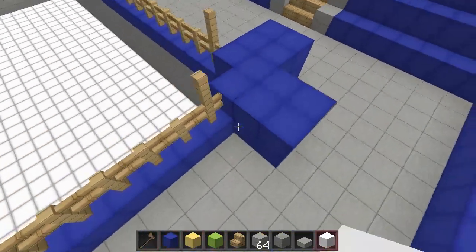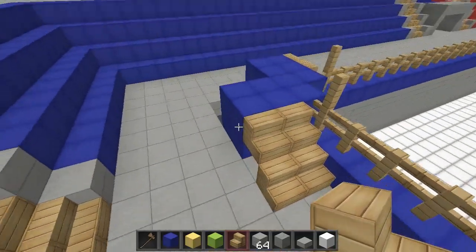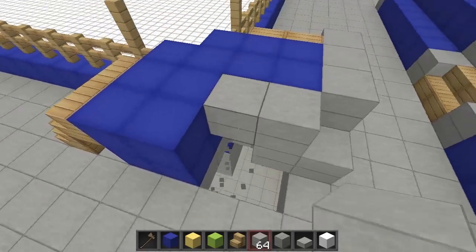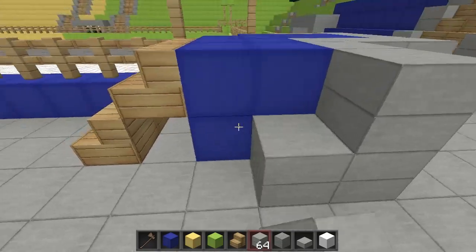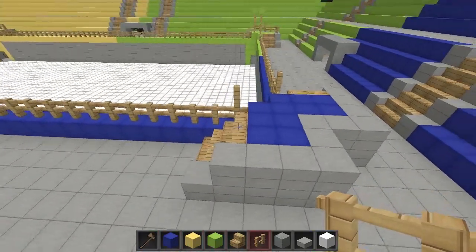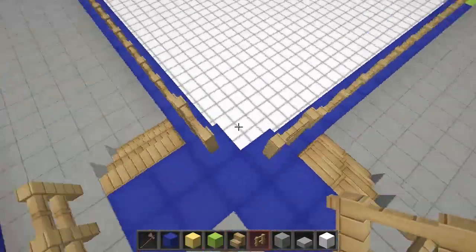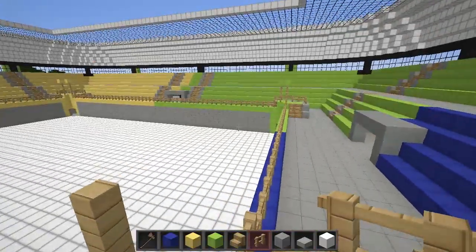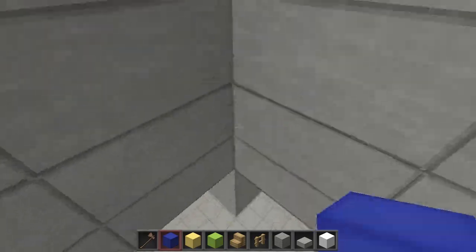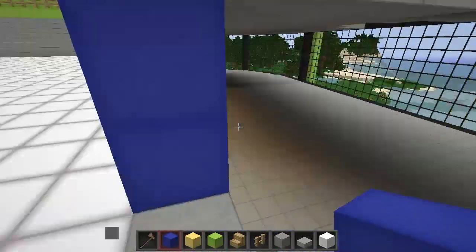Now we've got to get some stairs - not upside down stairs - like that. Put that there like that and get your double half slabs and just put it up, go all the way around like this. So you've got that and then you need some fences just to edge it off so people can't jump up. Do that around there like that and now we need to do the flag area like that, so put some fences there and then go up by two I think, and then get the blue and put your little flag on. Then you can walk through and that is basically it, but you need a hole here so they can climb back up.